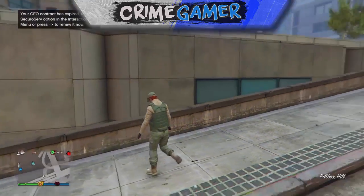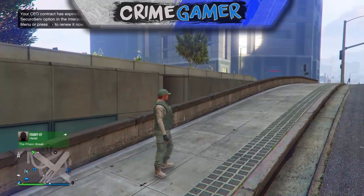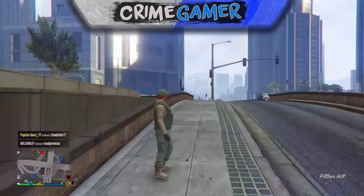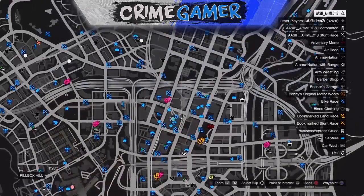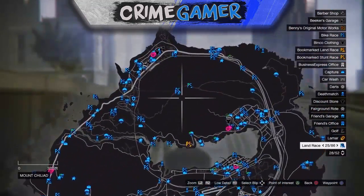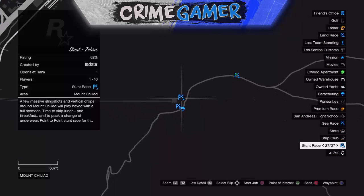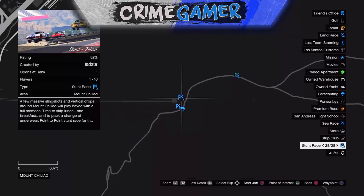If all that's done correctly, you should spawn into a GTA Online session next to the spawn location you set. It's pretty cool — you can teleport around the map. It's pretty simple, not like Creator Mode, but it's still a good way of teleporting around the map. Here I'm going to demo it with the Mount Chiliad location.